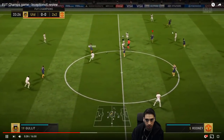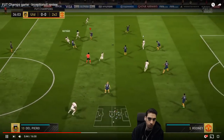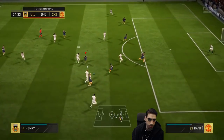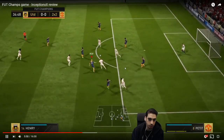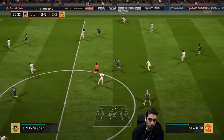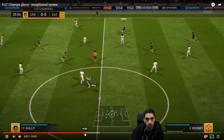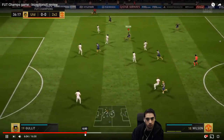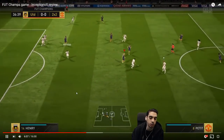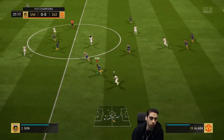Push him all the way back. Block this general area — now switch to your CDM. Switch to the guy on the sides. You got a good tackle in there — that was really good. The only problem that I noticed with your gameplay right now is you force the play too much. But defensively you're doing okay. You're just forcing the attacking play too much — like the driven passes, you're doing it way too much.